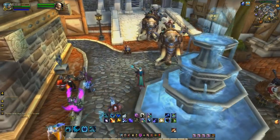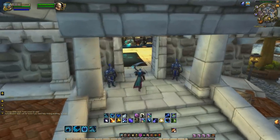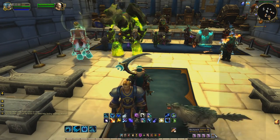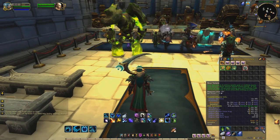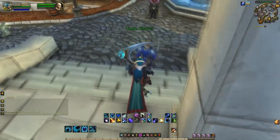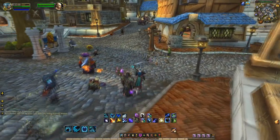Before you even head to this farm, make sure you pick up some Bear Tartare, as that always helps out any farm you do. From now on, if you're going to go farm gold, always bring Bear Tartare just in case in your inventory, because chances are you're probably going to end up needing it.